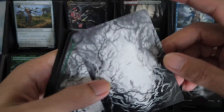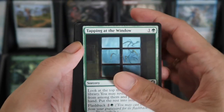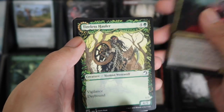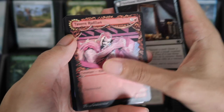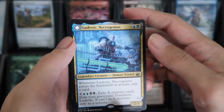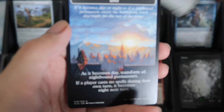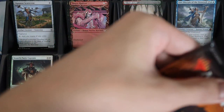We have Forest, another Forest. We have Hungry for More. We have Tireless Howler for the Showcase, and Tavern Ruffiant. And then Ludovic Necrogenius for the Rare. And a Foil Search Party Captain. And a Day and Night Card. Ten packs down.